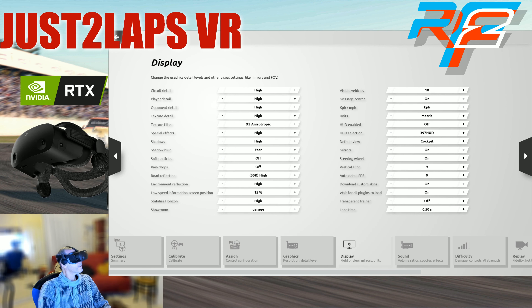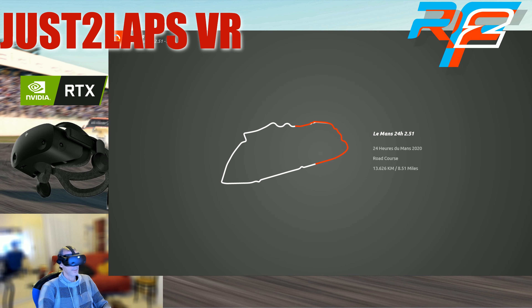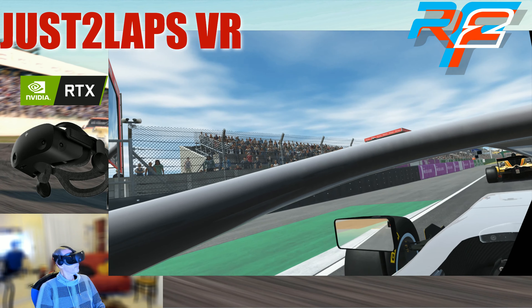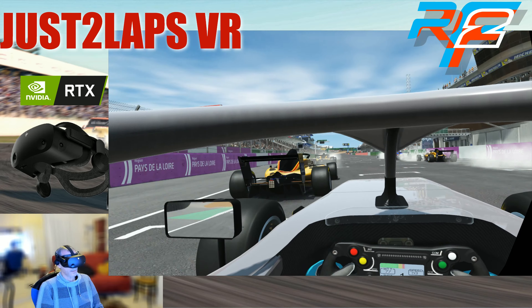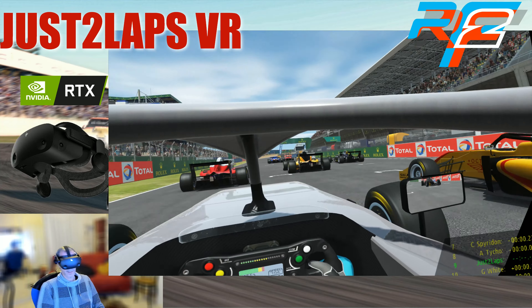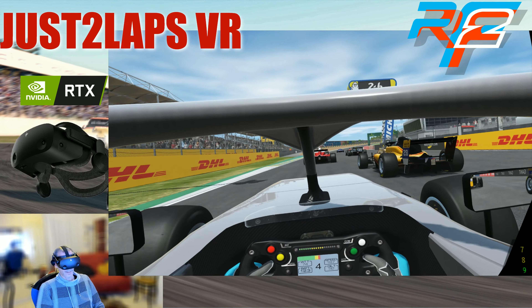Let's go back and go for a quick race — let's have a look at how it looks and feels in VR. We are racing at the Le Mans track. Here we go with the race. First look — it's looking really good, the graphics here. That's for sure a nice track here at Le Mans, nice design, and very good graphics when I look to the right at the other car right now.